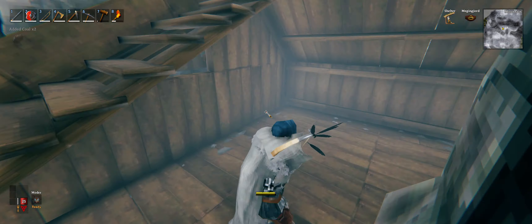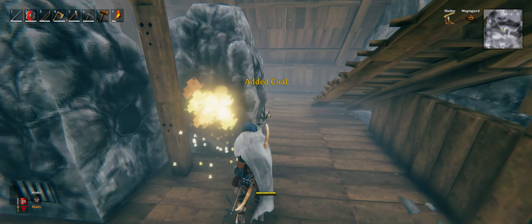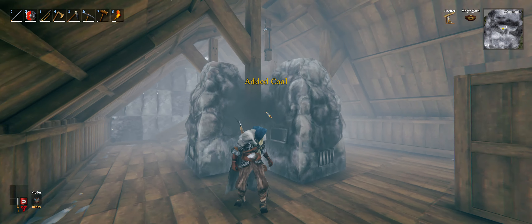I was going to put chests and stuff right here so that we could keep ore and coal. And then it's just really easy — you just pop all the way around. All of them are exposed. You put the ore in there, you put the coal in there. And as you'll notice, they're all facing the center.